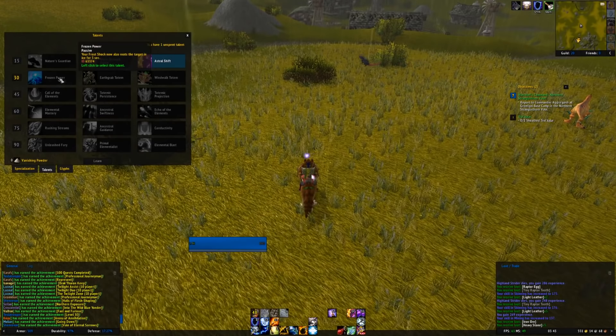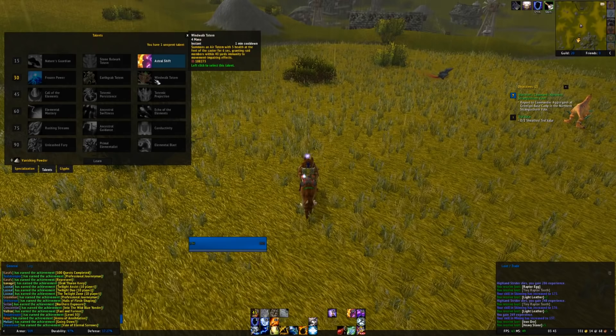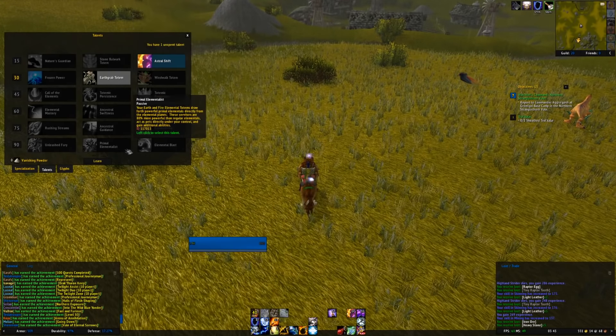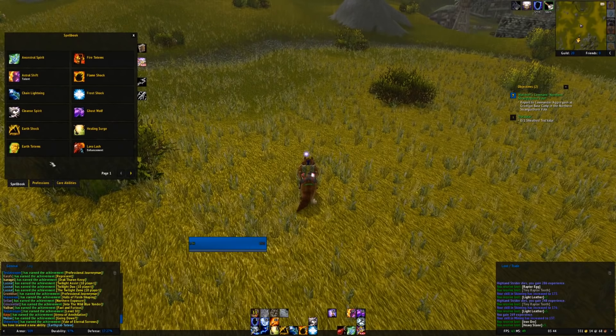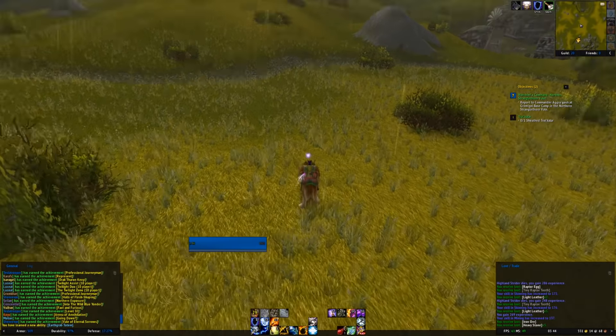Now that I'm Level 30, I can choose my next talent — I think I'm going to take Earth Grab Totem. That's very good for when I'm low health and want to make a run for it. I'll put that on Shift Y.